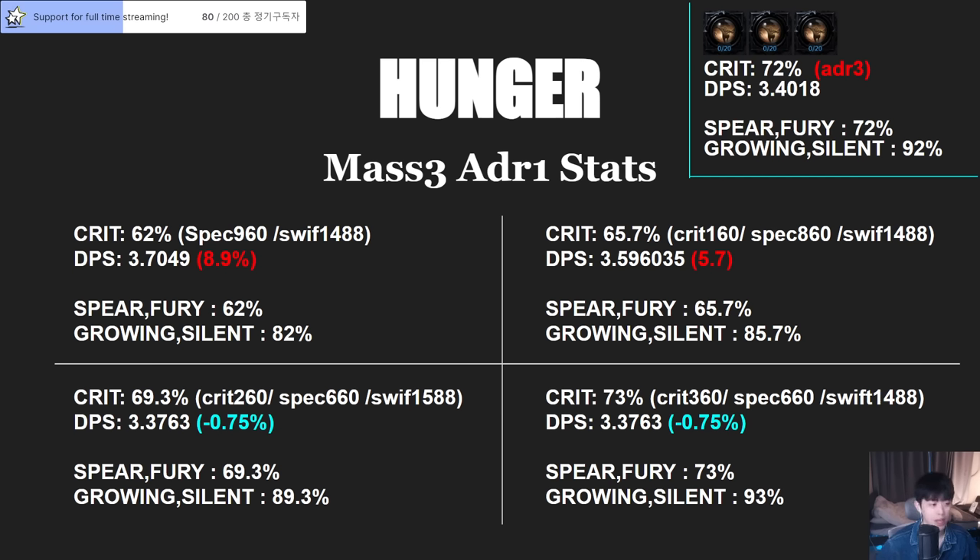Before, World Dancer sometimes gave crit synergy and sometimes didn't — same with Striker. But now they consistently give 10% every time. So if I have crit synergy, I can swap: spec 960 and swiftness around 1500. If I don't have crit synergy I'll stay on the baseline. With crit synergy I'll lose about 2% crit rate, but when I tested on Thaemine it felt better — seriously felt better with crit synergy.